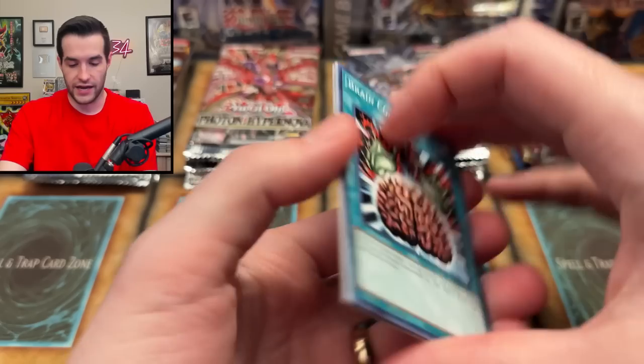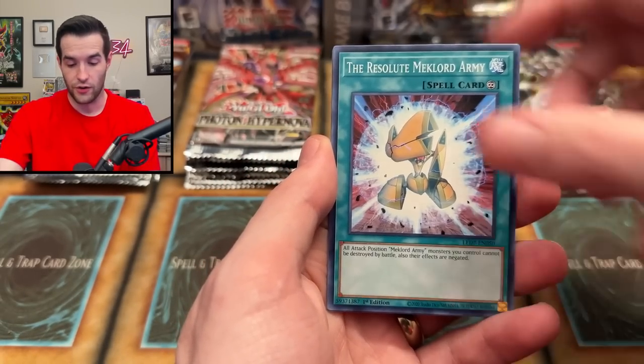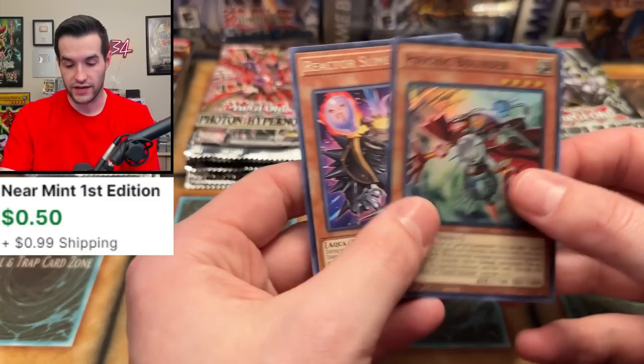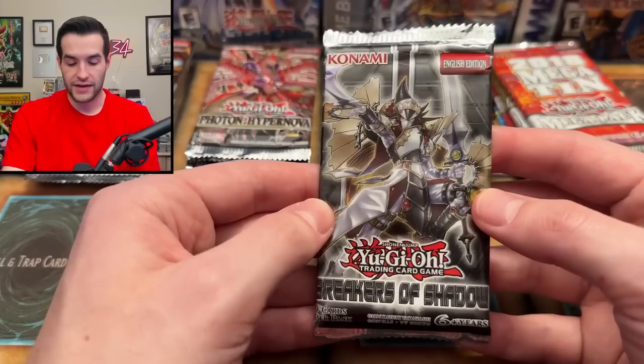Back to Legendary Duelist Rage of Raw — will we pull something big? Will it be the ghost rare? There's also the Egyptian God Slime, which we pulled the other day — that's like 50 bucks. We got Psychic Boundary as a super rare and a Reactor Slime. Not complaining about that super rare, even though it's probably not money.